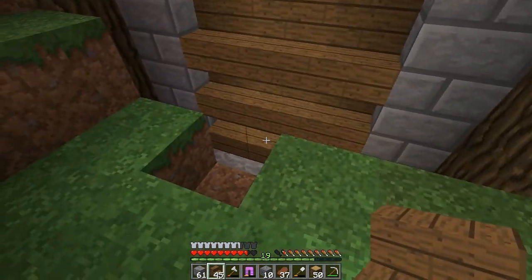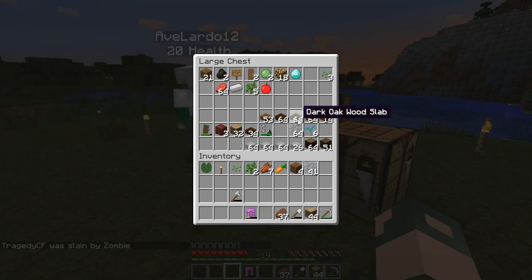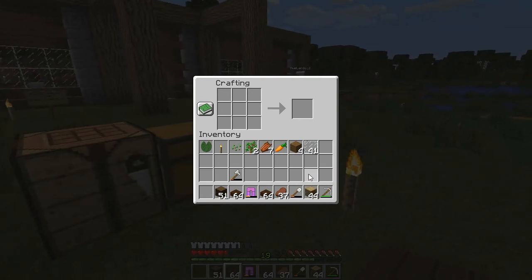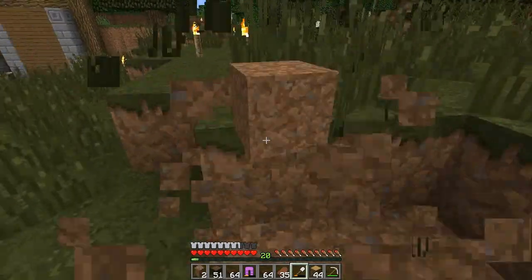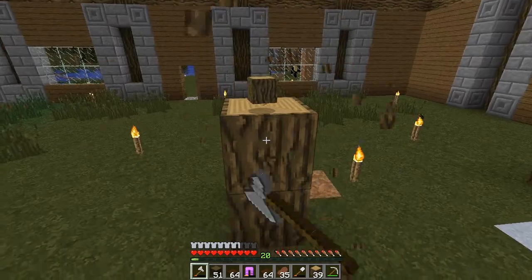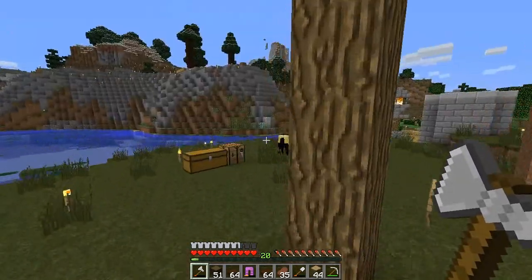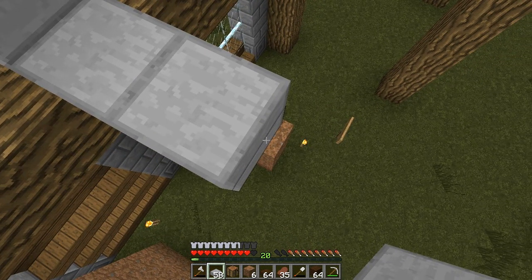Did you bring any dirt with you by any chance? Only 14. Well, we're gonna have to dig out some dirt anyway, because I just realized I'm gonna need to fill in some of this stuff over the water so we can actually place stuff down. We really didn't — I didn't really think out how I was actually going to build this thing. I was just like, oh, you know what? I should build this. It'd look cool. This is five apart.